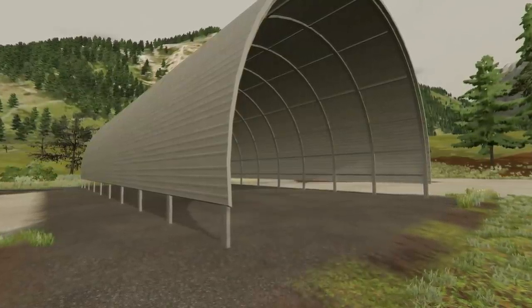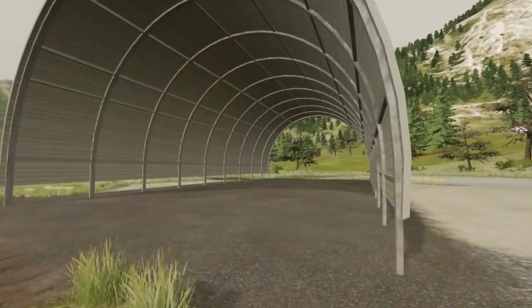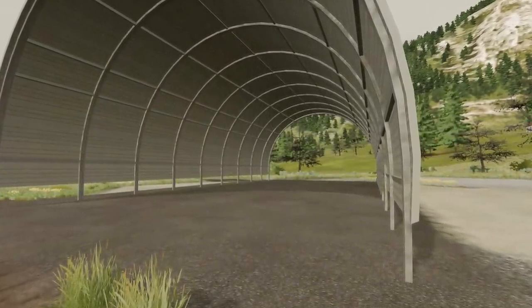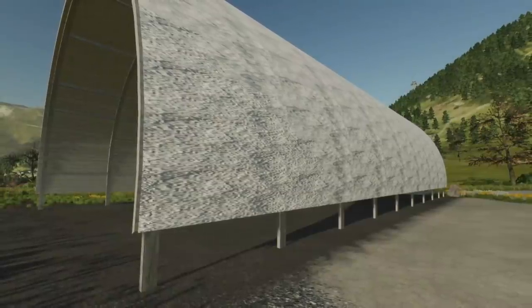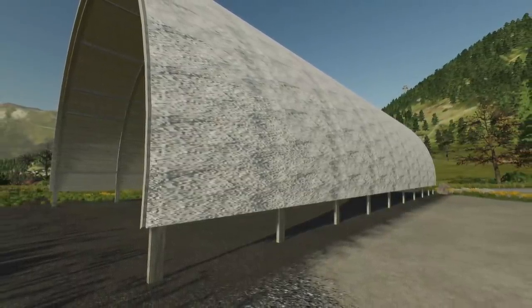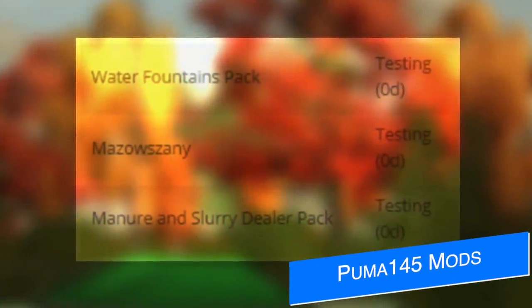Ada Modding is back to announce a new project — helping friend of the channel Stoneway Design with tunnel sheds. These are great for build stacks or larger equipment like combines, as well as semi trucks and big trailers you don't want to unhitch. They've even got a snow roof option, which is pretty awesome. This one is going to be uploaded to Giants soon under the Stoneway Designs name.